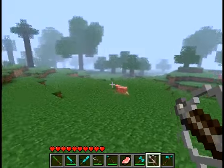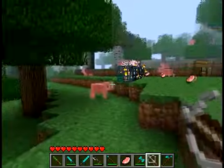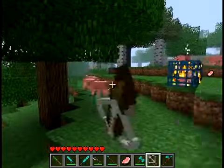Now, the crossbow has slightly less damage than the musket, but a faster reload time. And also the ammo is easier to come by because you don't need gunpowder.